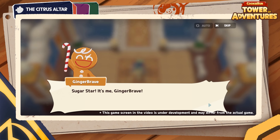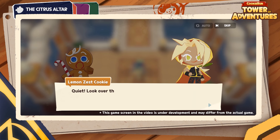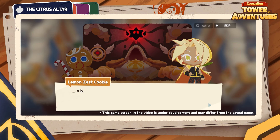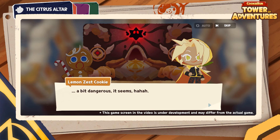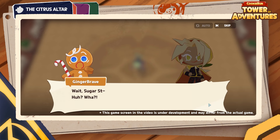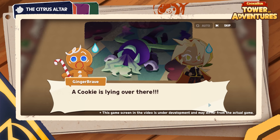Do you remember what happened previously in the Citrus Hall story? When we last left off, Ginger Brave watched as Sugar Star used dark magic to wake Lemon and the other statues of the Citrus Hall. Refusing to believe the Sugar Star that brought him to the Pancake Tower would do such a thing, Ginger Brave defeats Lemon and chases after Sugar Star to talk, heading towards the Citrus Altar. But as soon as he walks through the gate, he discovers a cookie lying on the ground.